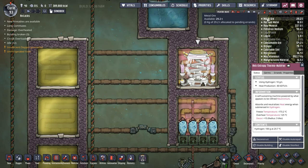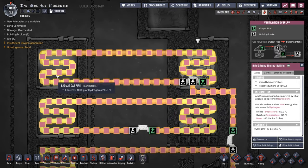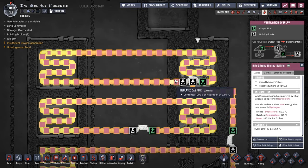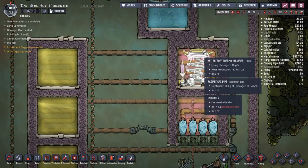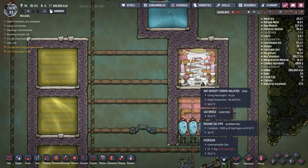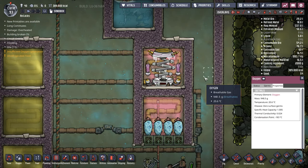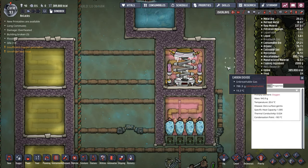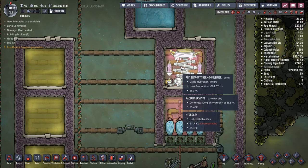I've set up the exact same experiment down here: bringing in hot hydrogen from the left to cool down that polluted water and taking out cold hydrogen. We're bringing hydrogen in at 92 degrees and it's leaving at 33 or 21 degrees. This AET is running flat out inside a hydrogen room — hydrogen has much better thermal conductivity than oxygen. Even so, it's still losing out to four Weezworts, so it does provide cooling but not a lot.